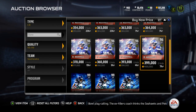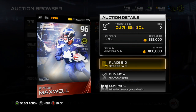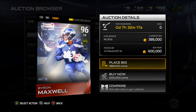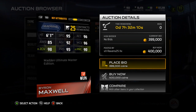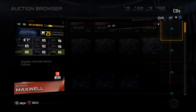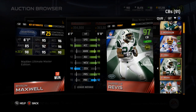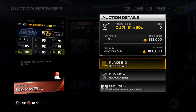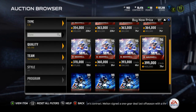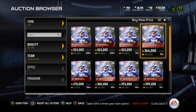Byron Maxwell looks really nice. If I didn't have the corners I already have I would probably keep him because I love the look of this card. He's got 95 speed, 96 acceleration, 85 awareness, 92 agility, 96 man coverage, 98 zone, 95 — this card is stacked, clean, smooth. But comparing him against my 97 overalls, he's not quite as good as I thought. Still, if you don't have the cornerbacks I have, definitely pick up Byron Maxwell.